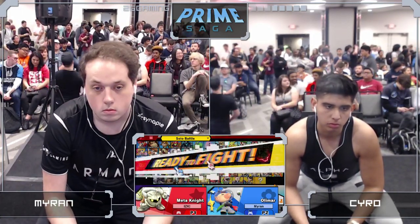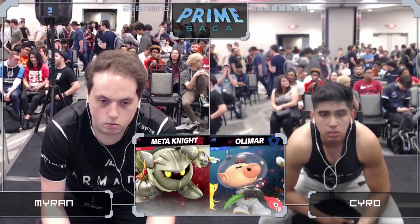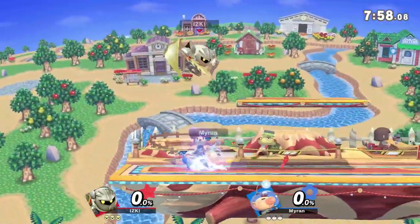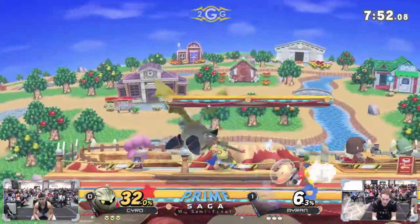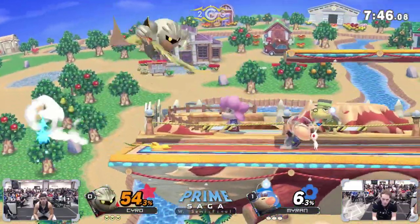Cyro does have another character to go to — we're seeing it. Metaknight is out. Metaknight has kind of been a character that can do really well against Olimar for quite some time. The nature of his multiple jumps lets him edge guard Olimar really well, and Olimar is also a pretty easy combo target for the dash attack up-throw combos.